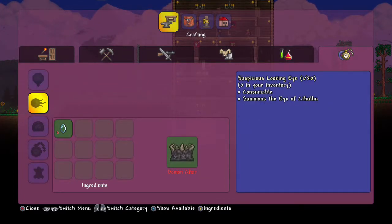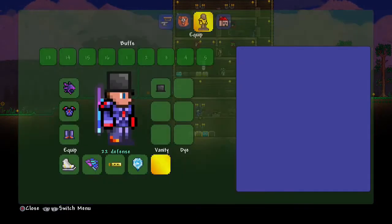Suspicious Looking Eye — I could craft that, but I'd have to do it at a demon altar. Maybe we'll do that this video. I have a highlight from a while back where me and two other guys, who were way more powerful than I am, joined my game and we fought the Eye of Cthulhu — we demolished it very fast, but I had very little to do with it. I would like to fight it again on my own. I have plenty of lenses, so I may go find a demon altar and craft a few suspicious looking eyes. Actually, I think I have one in my inventory already.